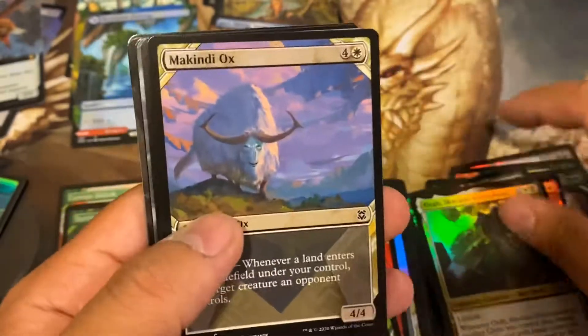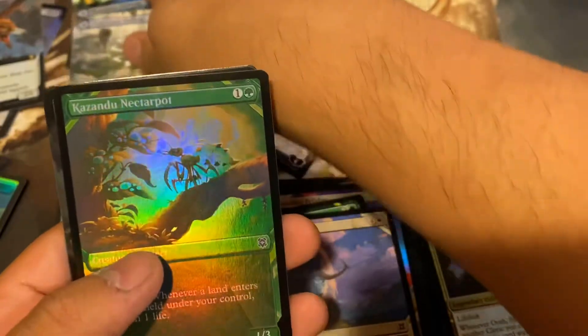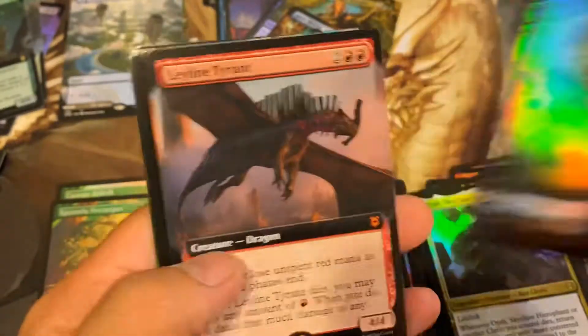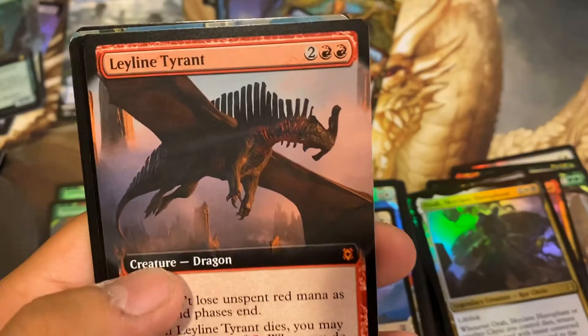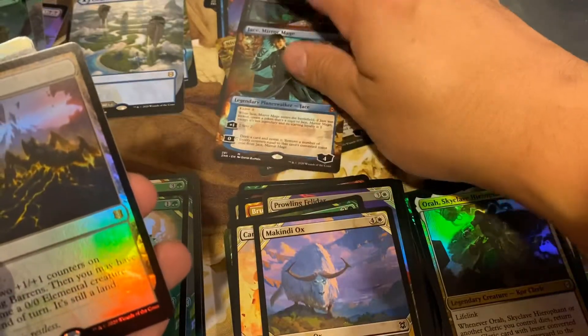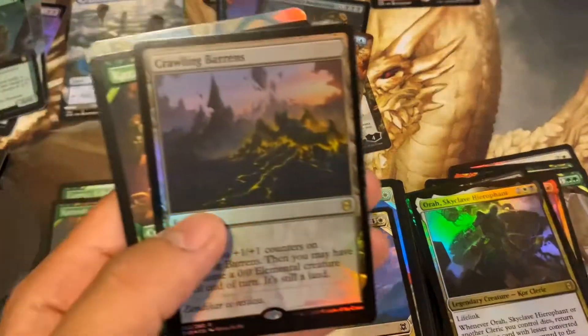Aura Skyclave. Clearwater Pathway. What do we got here? Swarm Shambler. Can't have a mythic in every pack, but it's pretty close. Hey — there we go. Layline Tyrant! Mythic number nine — one, two, three, four, five, six, seven, eight, nine. Mythic number nine.